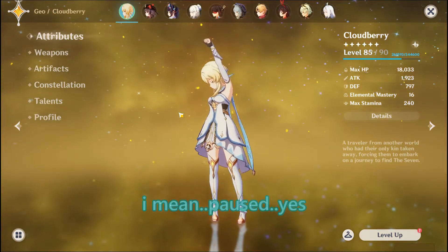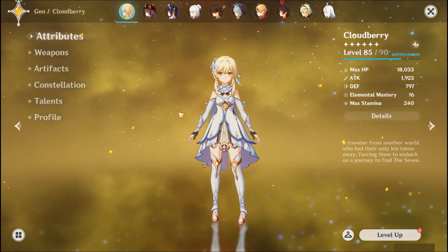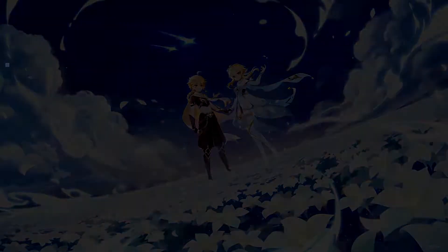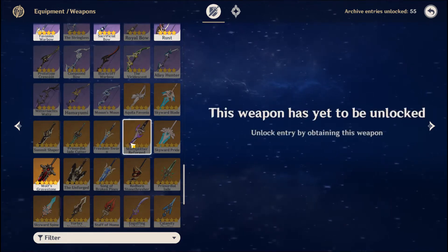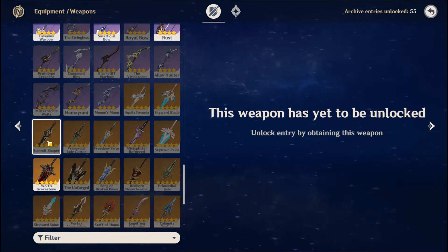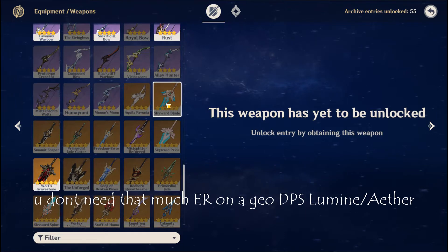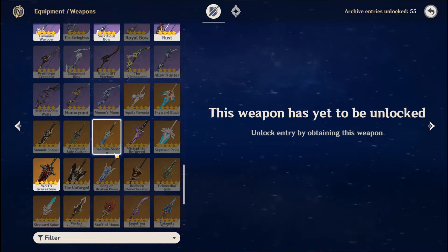I'm going to start with a DPS build, and then go to a Sub-DPS build. Her best-in-slot 5-star weapon is the Mist Splitter Reforged. Number 2 would be Primordial Jade Cutter. Then Aquila Favonia. Summit Shaper I would put in 4th. And then 5th would be Skyward Blade. Skyward Blade is not bad on her, it's just that you generally don't need that much energy recharge on Geo Lumine. And don't use Freedom Sword.